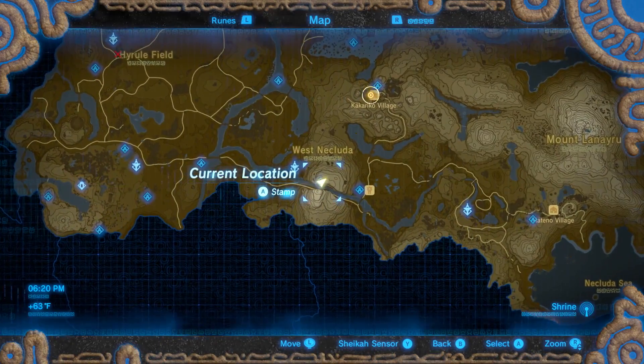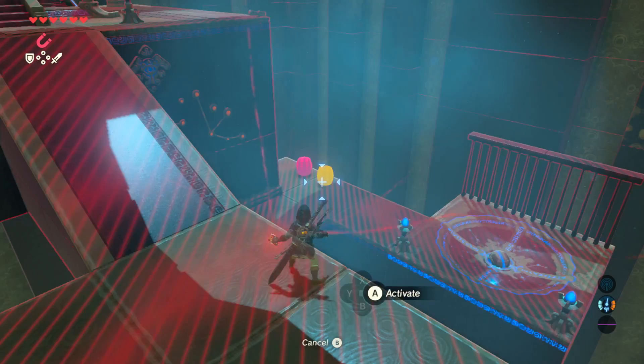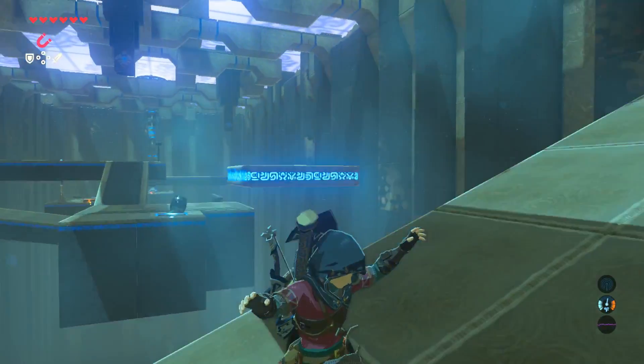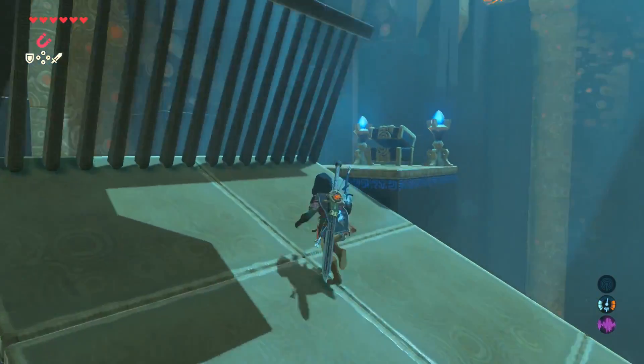The climber's bandana is located in this shrine. After crossing the last gap, use Magnesis to put the metal barrel on the switch you just pushed to get across. Walk up the platform you were just standing on that just moved and open the chest.